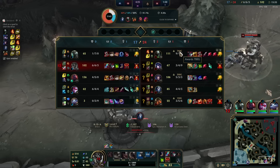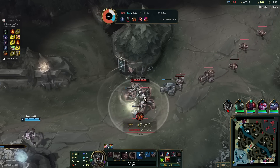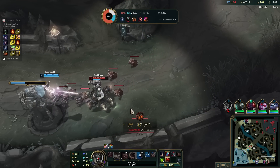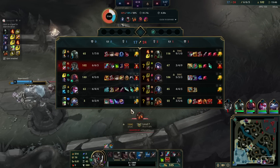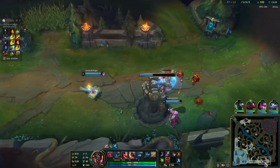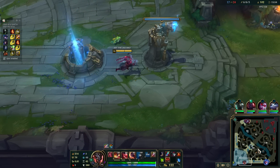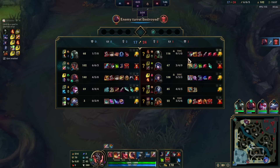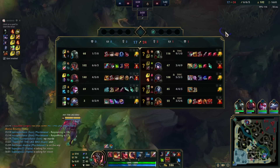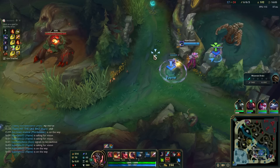All I need is this shutdown and I'll carry this game solo. Vayne can really outplay this Urgot if she gets a chance. Now we definitely want drake, but at the same time it's gonna be difficult because Urgot is still there. Doesn't have ult though.